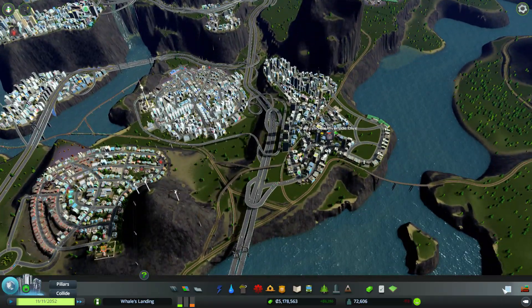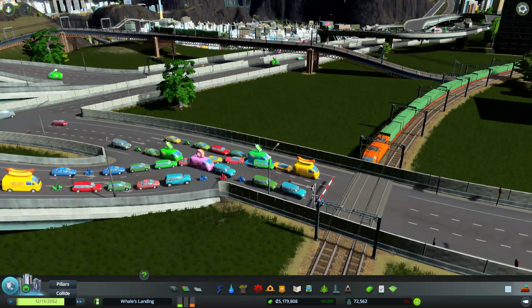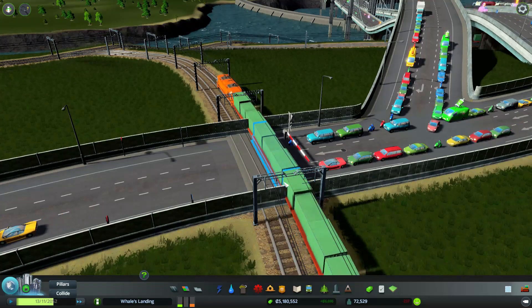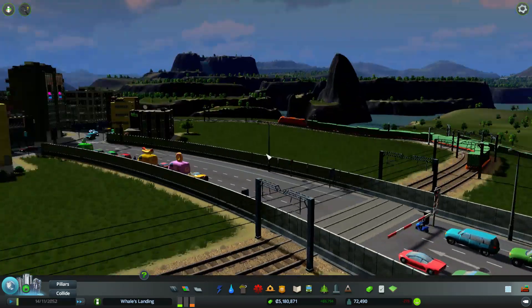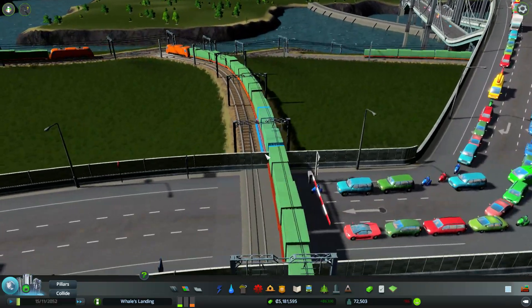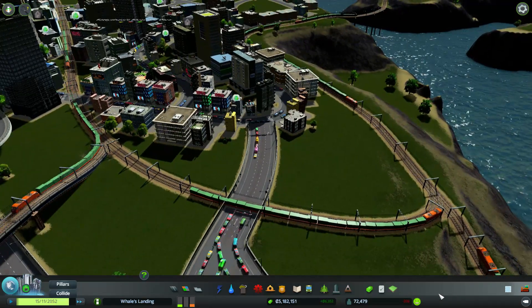Speaking of getting rid of trash and waste, this is my favorite addition yet. Also, what is going on here — the train is waiting. The train can't go through the soundproof walls. Who knew you could make train tracks on the highway? I'm going to have to fix that later.